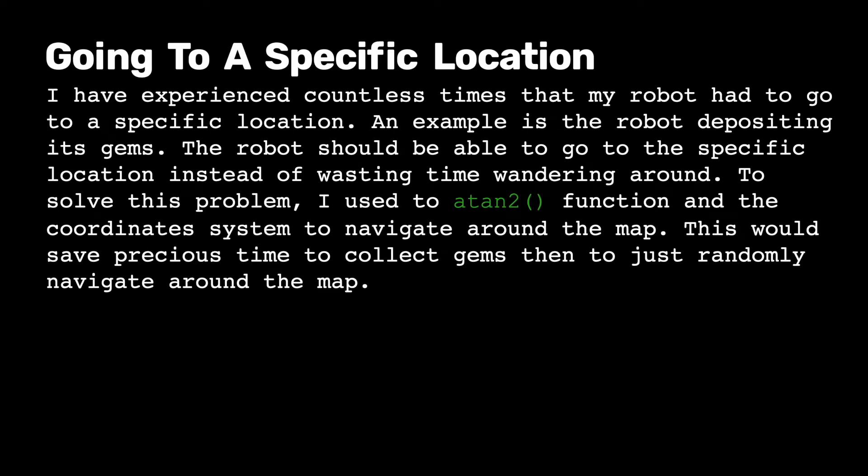I identified a problem which is navigating to a specific direction or location. I experienced countless times that my robot had to go to a specific location — for example, when depositing its gems. The robot should be able to go to the specific location instead of wasting time wandering around. To solve this problem, I used the A* function and the coordinate system to navigate around the map, saving precious time to collect gems.